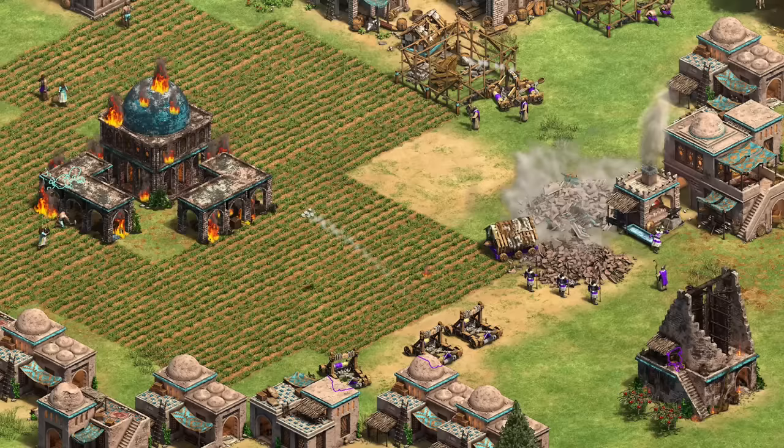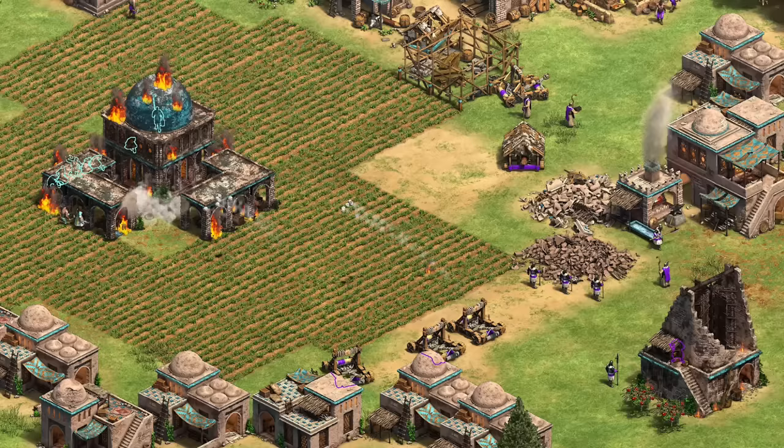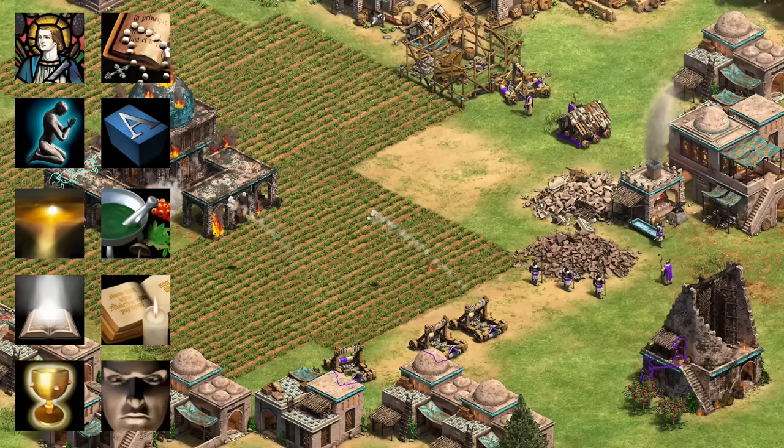If you disagree and think I'm overrating or underrating a certain tech, that's probably to be expected. As it turns out, there are 10 technologies at the monastery, so it sets us up nicely for a classic top 10 list, going from least to most important.